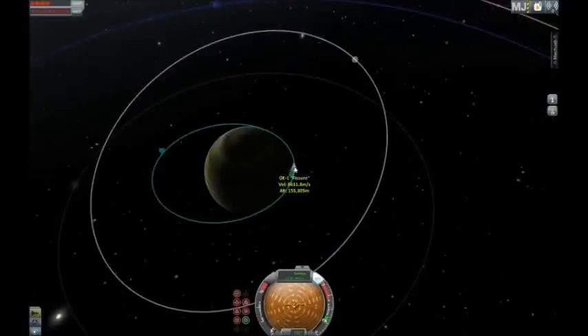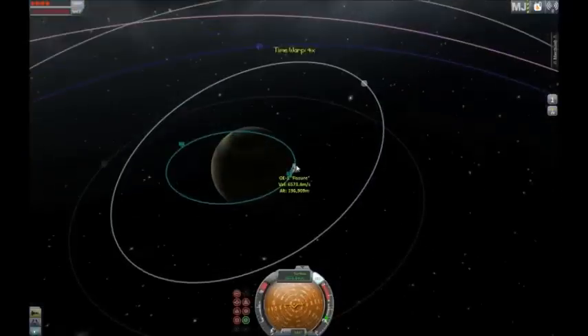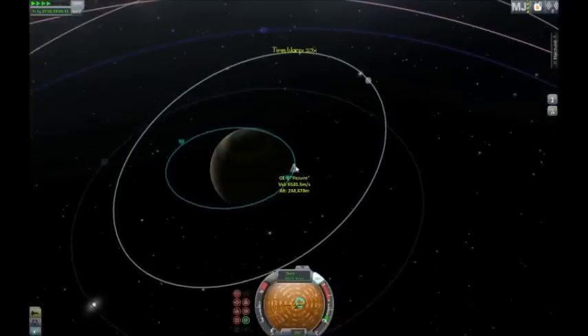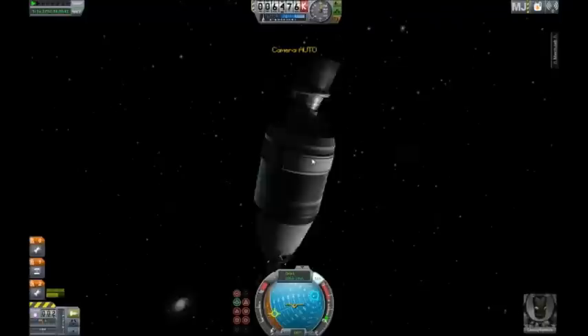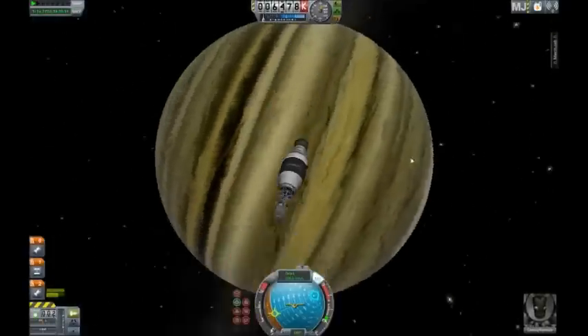The atmosphere altitude is about 138,000 meters, just like Jool, but a good aerobraking altitude here is 95,000. I did have to do some trial and error, but I sent another probe here to investigate before my lander.